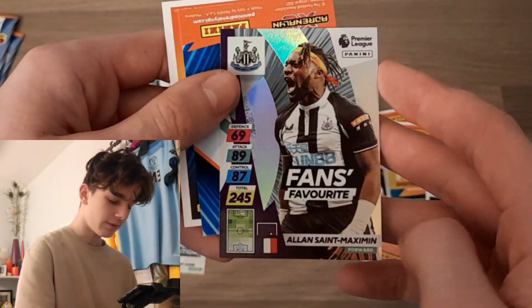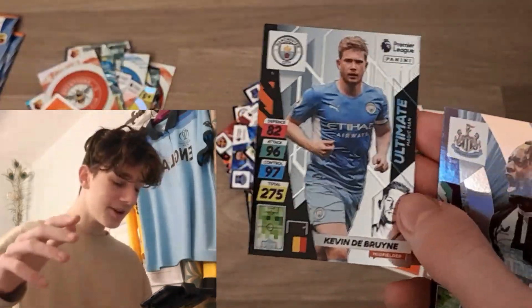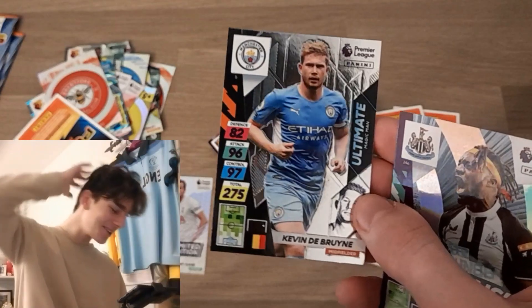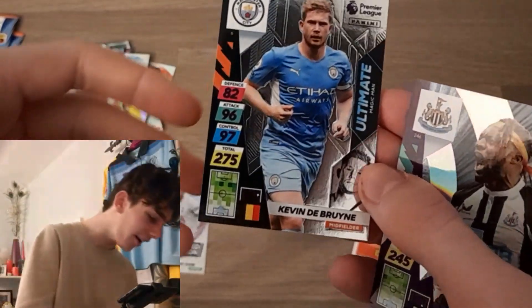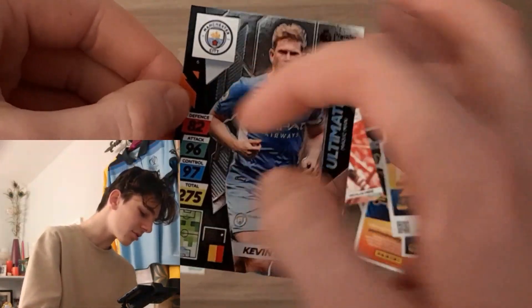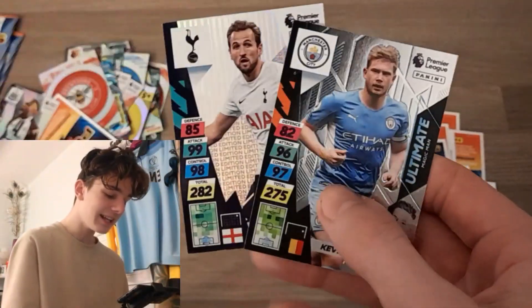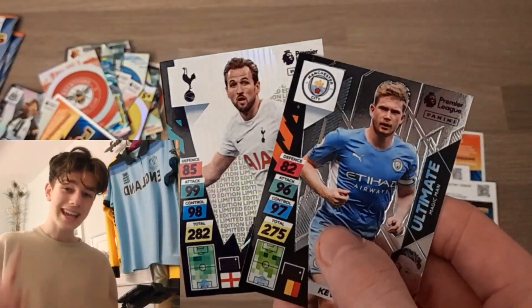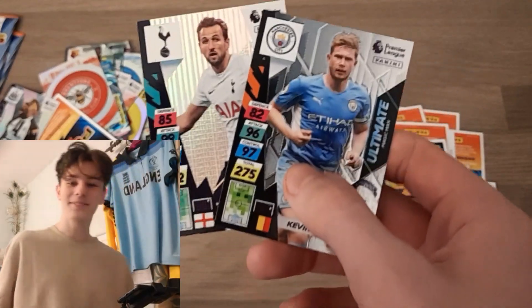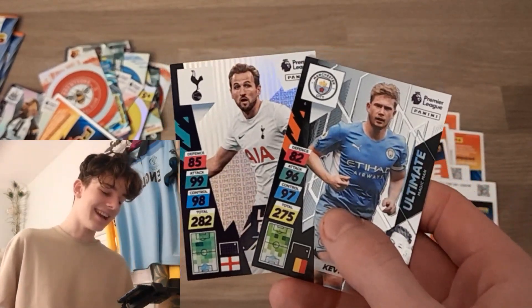We've got a Fans Favourite and it's the Maximan — and AN ULTIMATE! We have packed an ultimate! Look at that — Kevin De Bruyne ultimate! Look at that design, his face in the bottom corner, the texture is phenomenal. 96 attack, 97 control. Who else is packing a Limited Edition AND an ultimate in 15 packs? Amazing! Title and thumbnail made — ultimate Kevin De Bruyne, Limited Edition Harry Kane. This is the best pack opening on YouTube so far!